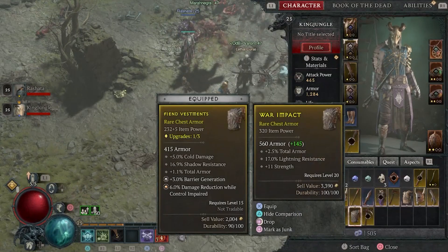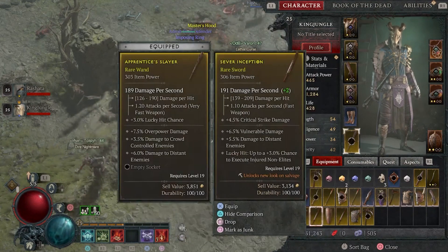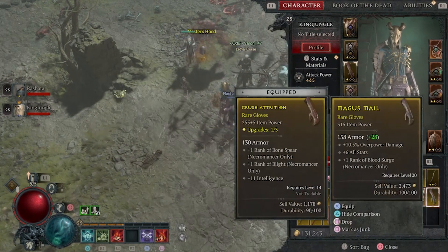Another good thing about the co-op side of this game is that you can share your wins with each other — weapons, shields, etc. You can do this either through the menu or you can drop them on the floor for your friend to pick up. There is a little risk that other people can pick them up instead, so be sure to do it in a safe place.